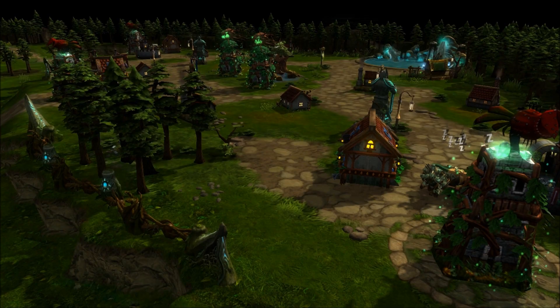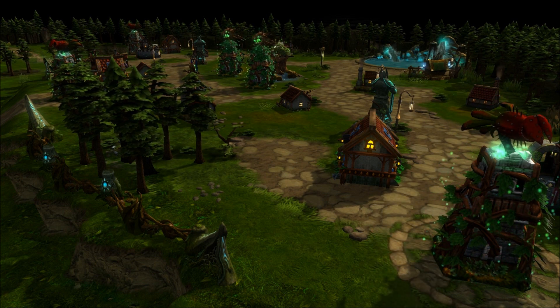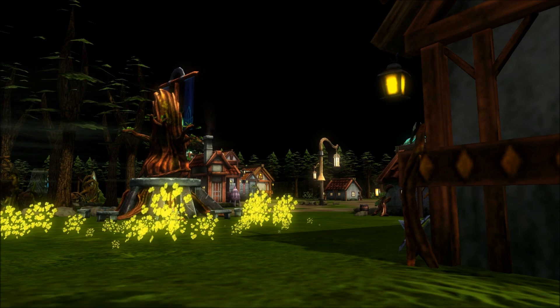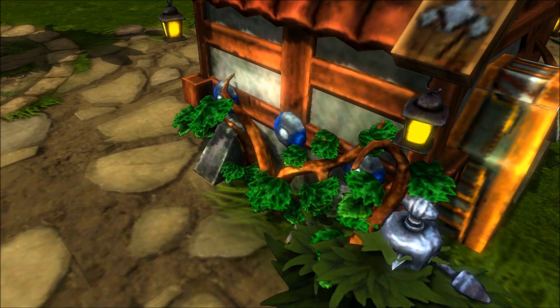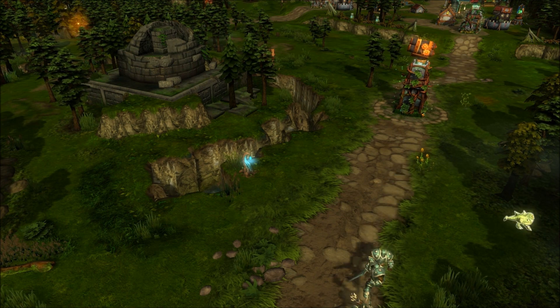One of the biggest things we wanted to do for the 3.0 map revisions was to actually give the map a life of its own. On one side you have the Legion — it starts with a very spring-type feeling, with bright grasses and bright flowers. The base itself is covered in life from the world trees spreading out. As you move further from the base, it transitions to a summer feel, and then you're going to see the leaves start to change color as it moves into autumn.